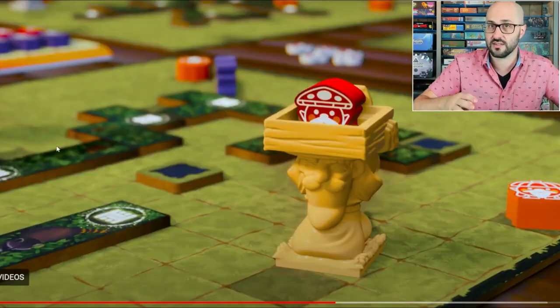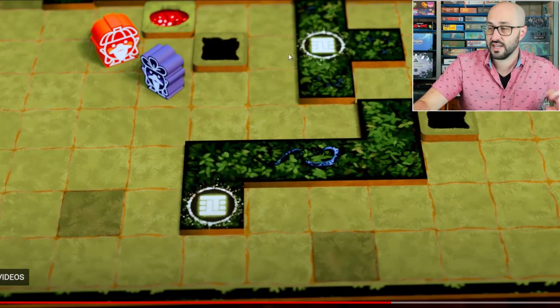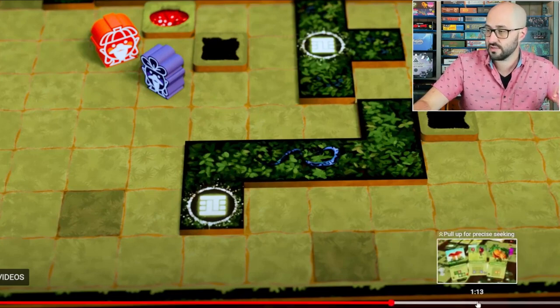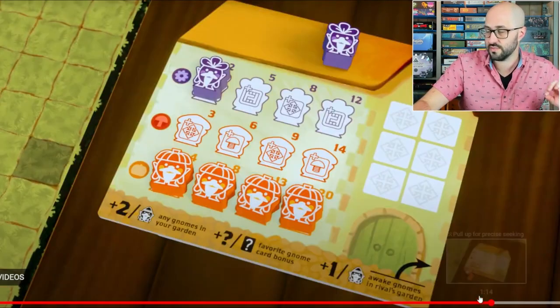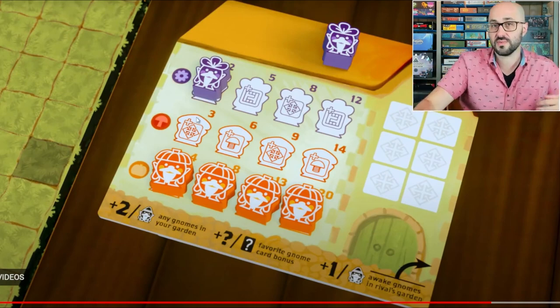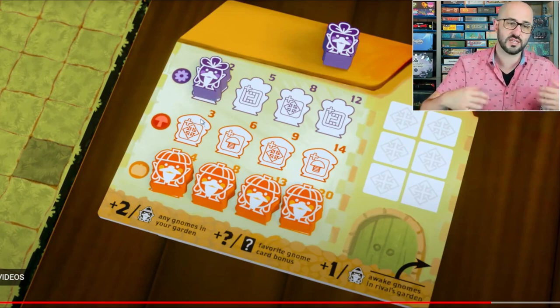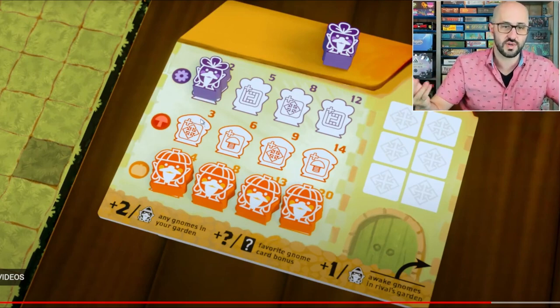Awake gnomes can also be moved using movement points, but carrying sleeping gnomes is a really nice way to move them around as well. If you're able to get any gnomes to the tunnel tiles, you'll be able to take that gnome into your possession and place it on your gnome home board. Each time you do this, you gain the bonus token of whichever icon you're covering, which can grant you extra movement in different ways, or even spring mushrooms that let you jump to different areas of the board.